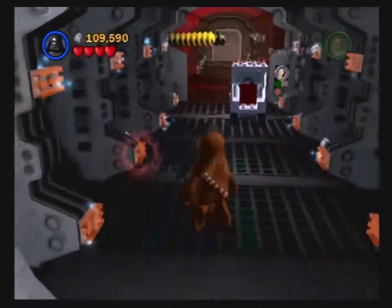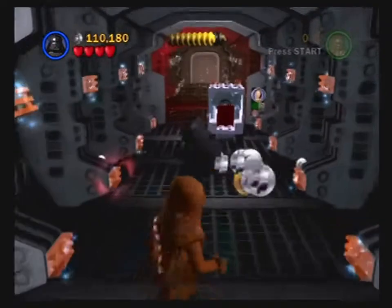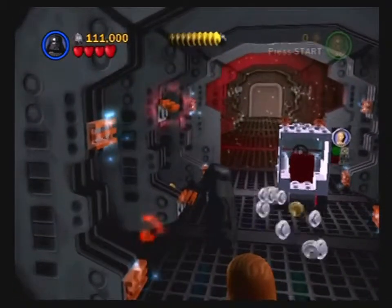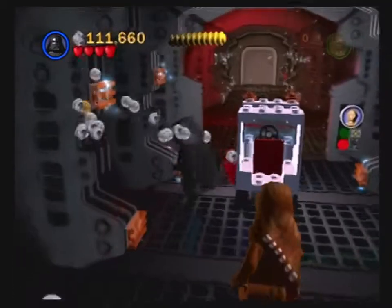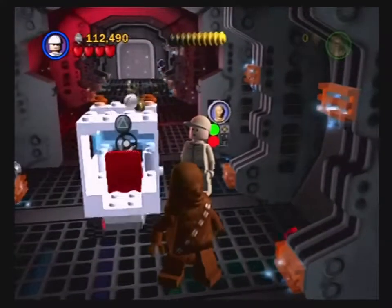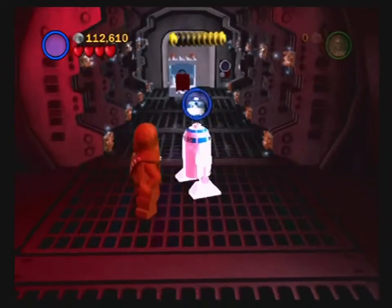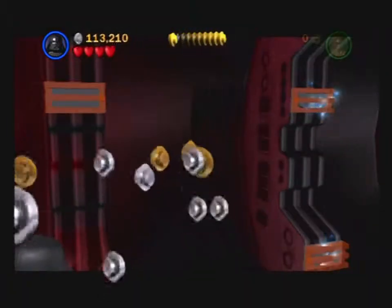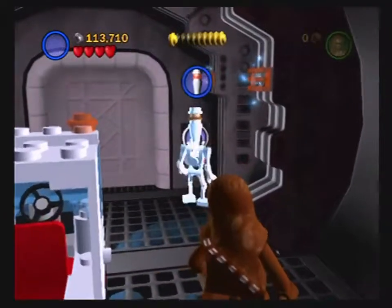I believe it was somewhere around here that that vent I talked about before is the one that got me for a long time — I didn't realize I could force it to get a minikit. It acts differently when you force it. Pretty sure it's in this corridor; I don't know if it's on this side or the one on the opposite side of that shield. IG-88 can actually activate any droid stuff — it's really convenient. There's another character that can do that too, I don't remember his name right now. It's nice to have those guys so you don't have to switch characters as much.